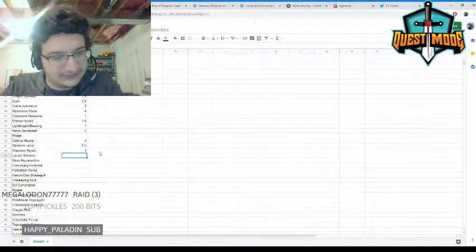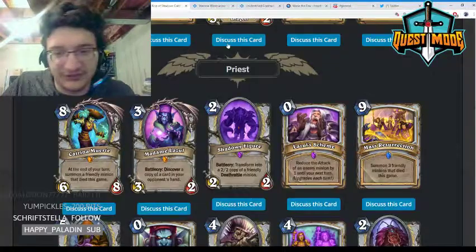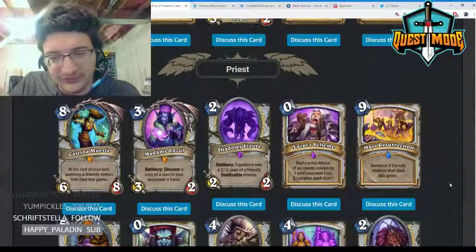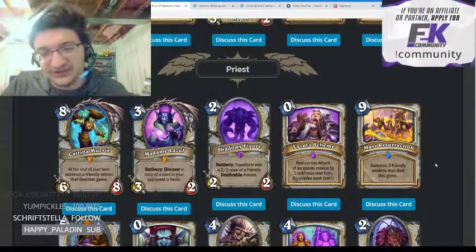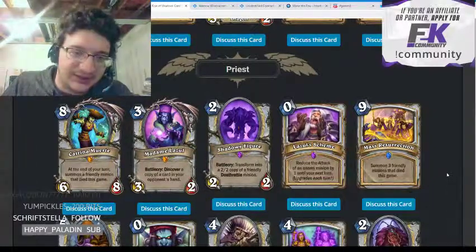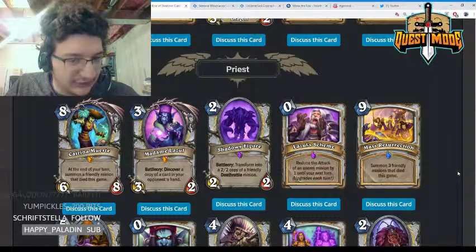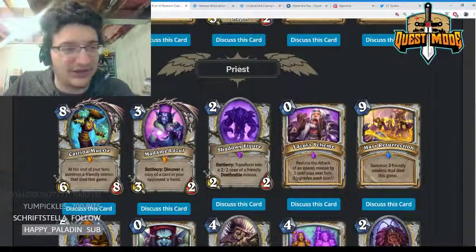Mass Resurrection — nine mana, summon three friendly minions that died this game. This is a slightly more flexible Lesser Diamond Spellstone in Big Priest because it can summon the same minion multiple times, so you don't need as many different minions to die. But at nine mana, it's one less than a fully upgraded Spellstone and a lot worse than Spellstone. I don't expect it to see much play outside of specialist formats.